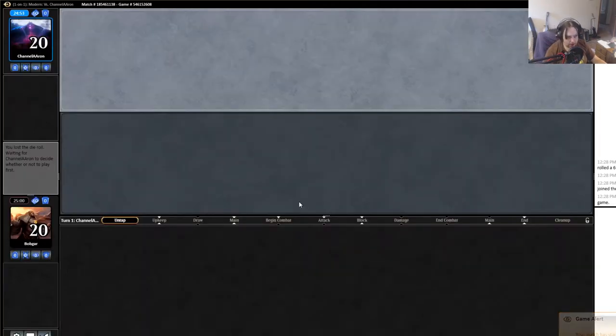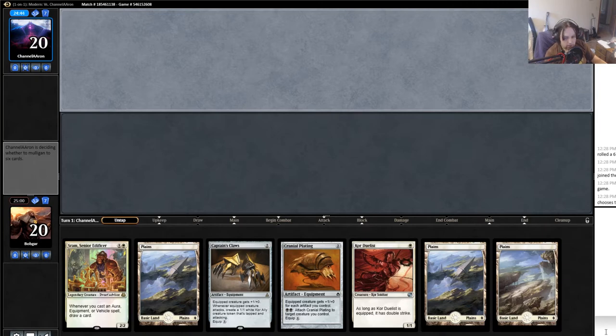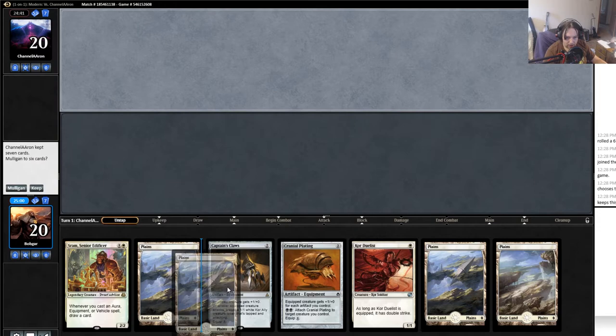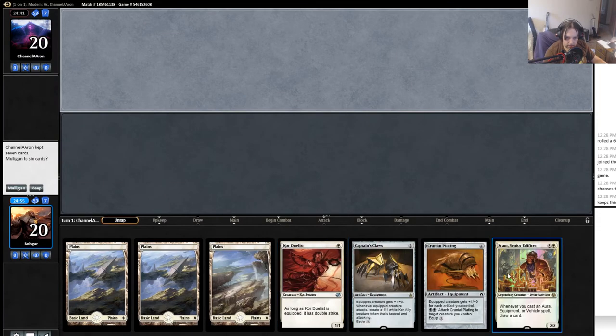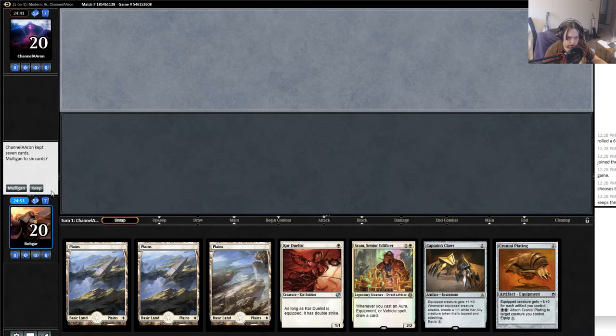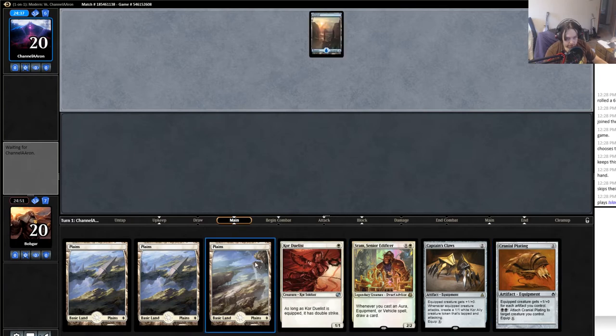What is up guys, Bobgar here. We're playing some core equipment combo in Modern. This deck is a little spicy, a little on the spicy side. We'll see how it goes. Hello, good luck. Not an ideal hand but I think it is a fine hand, so I think I will keep. We'll see what we're up against.